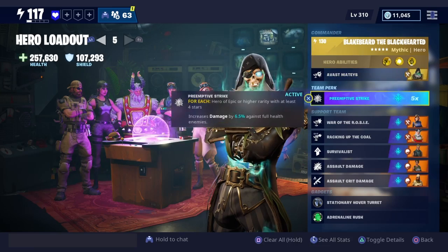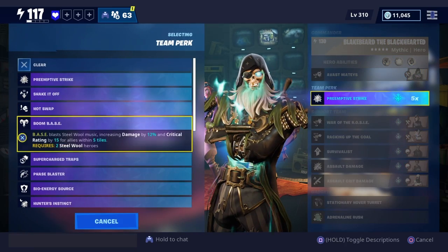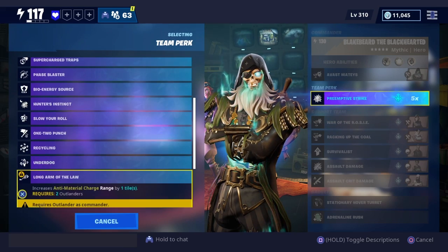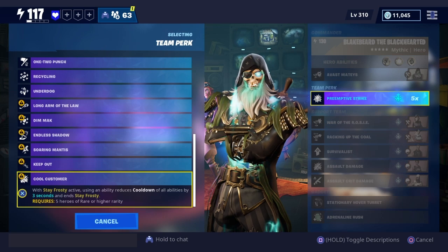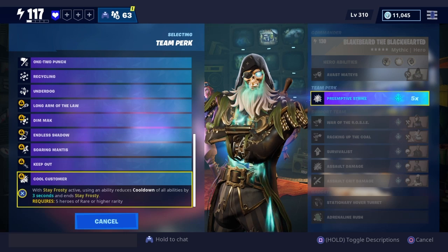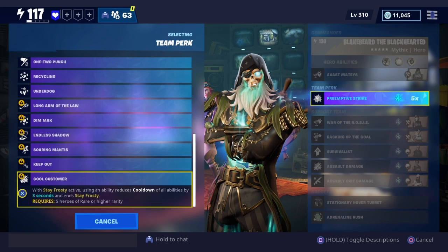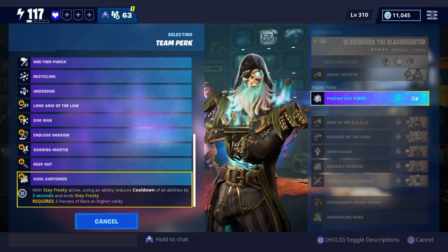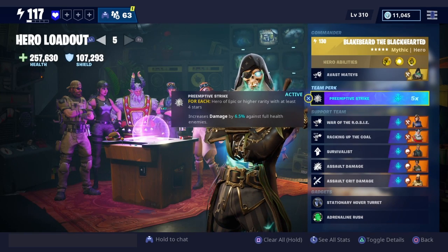I found a perk — it's a team perk, but you can't put it on a constructor. It's only for soldiers. It's called Cool Customer: with Stay Frosty active, using an ability reduces the cooldown. I didn't know it was only for soldiers — I thought it was for everything. That's the only downside of this: it's a 3-minute cooldown. Other than that, the Rosie cannon is amazing — it will just shred everything. Thank you guys for watching. Peace out, bye guys, love you.